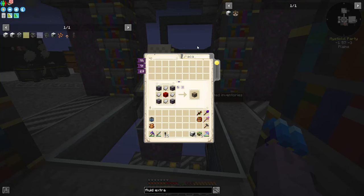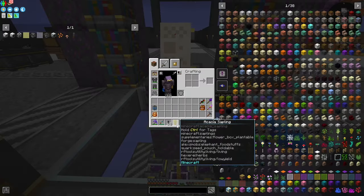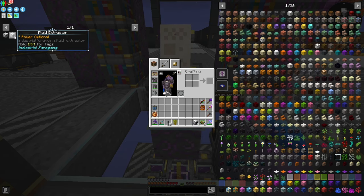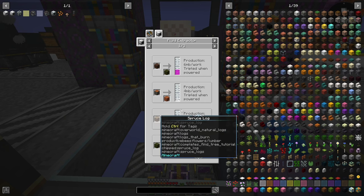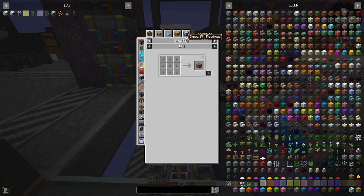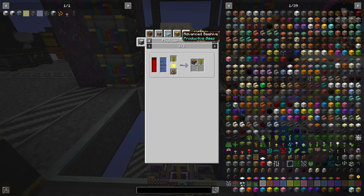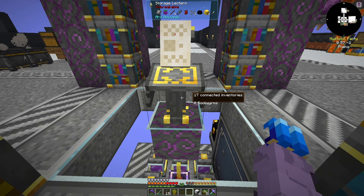We need acacia saplings — I'll go over to the shop vendor. The reason we need acacia is that the fluid extractor produces four millibuckets of latex per job worked from acacia, which is the best rate. Dark oak gives three, spruce gives two, papaya gives one. Later down the line we can grow acacia with a phytogenic insulator, but for now we'll manually farm it. That was about two stacks of bone meal worth and we got almost three stacks of acacia logs — plenty for a long time.